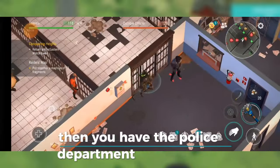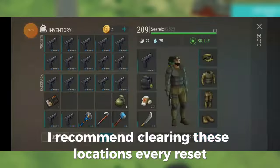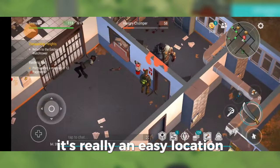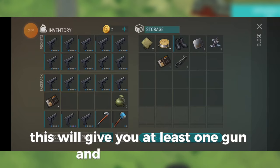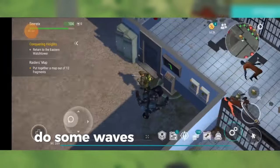Then you have the police department and the farm. I recommend clearing these locations every reset. They will require more skill, like learning how to do the wall trick. For the police department, it's really an easy location. Gather as many brown cards as possible and turn them into green ones. This will give you at least one gun and a weapon crate. So make sure to kill all the zombies, do some waves, and you're good to go.